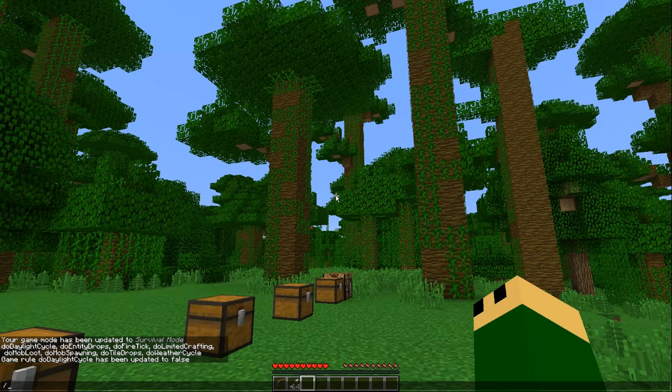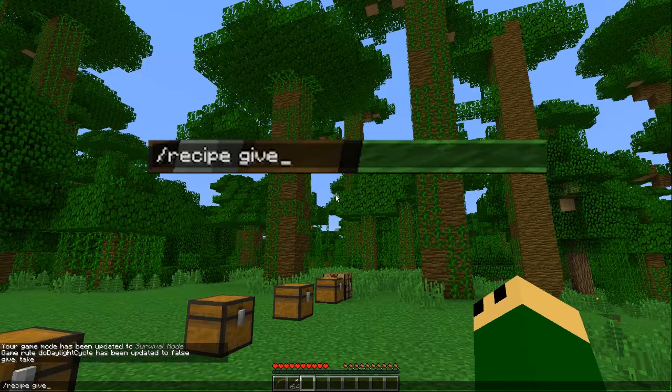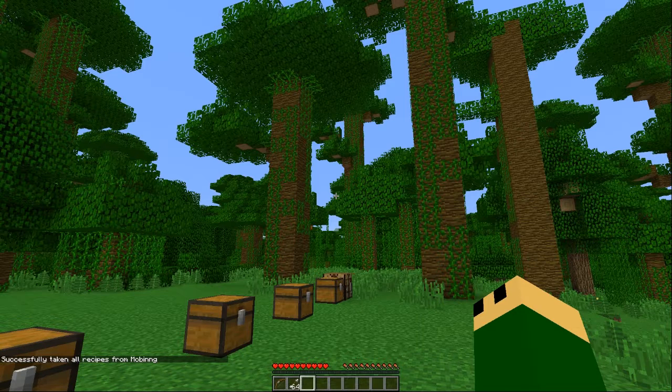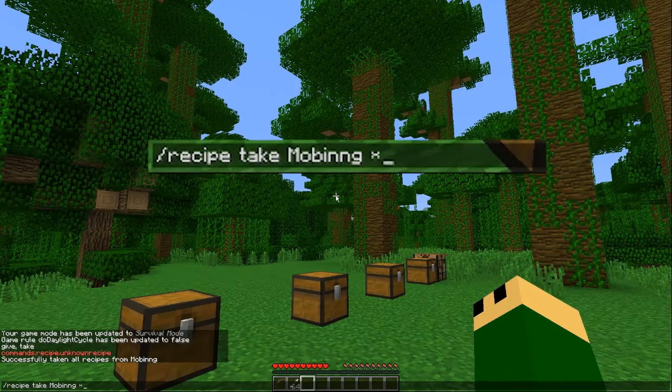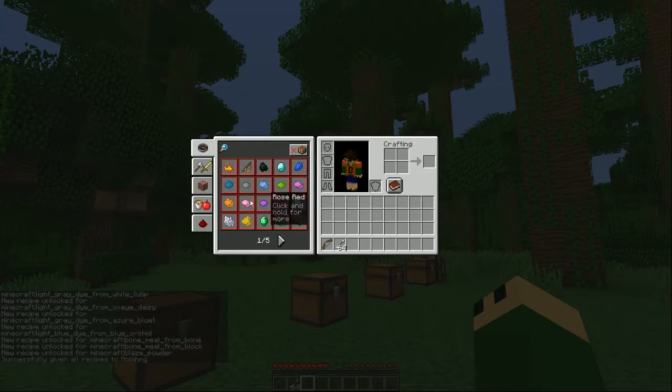They added a command — 'recipe' — and with this command you can either 'give' or 'take.' You need the player's name and then whatever recipe you want. So if I want all of them gone, I just hit the asterisk. All of the recipes we have gathered are gone — you can see that in here now, there's literally nothing. And it works the same way with 'recipe give' — you unlock all of the recipes.